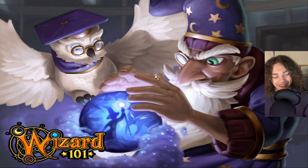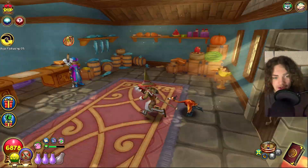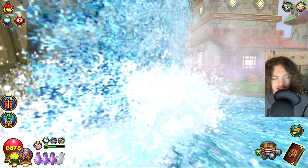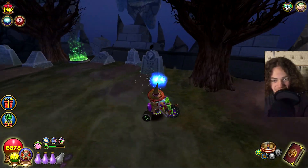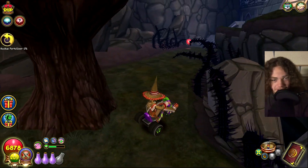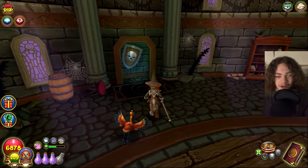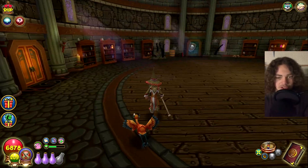Odds of someone hiding inside the Pet Pavilion are pretty low since there's literally nowhere to hide. Checking the little shops too — nobody in here. Now deciding between Unicorn Way, the death school, or Ravenwood. The death school is the smallest spot so I'll do that first. Searching around the Mortis tree — I don't think there's anyone out here, maybe someone hiding with their death pet. Checking inside the death school and then the death tower. Towers inside Ravenwood could actually be a smart hiding spot.